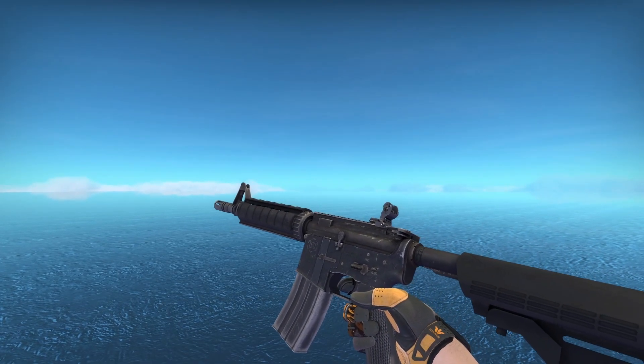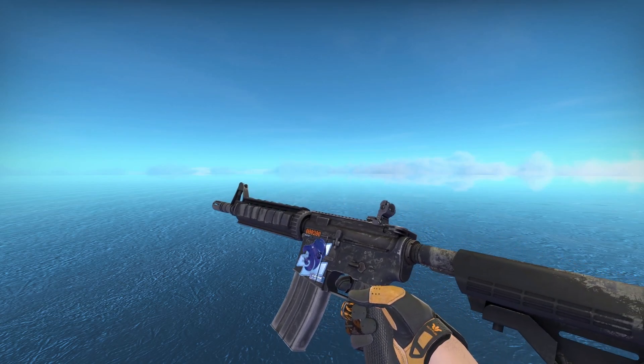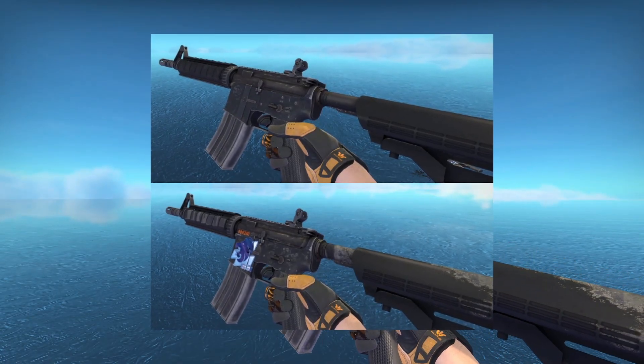And just for reference, here is a default M4A4. And here is the quote-unquote StatTrak M4A4. They both look pretty similar, and I can't believe I haven't noticed this until now.